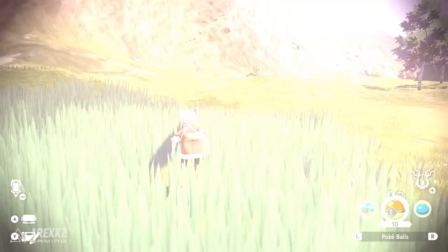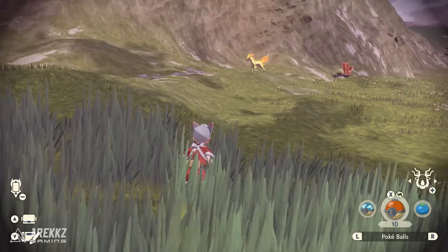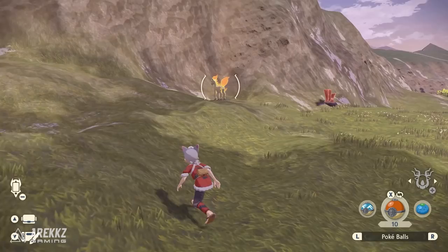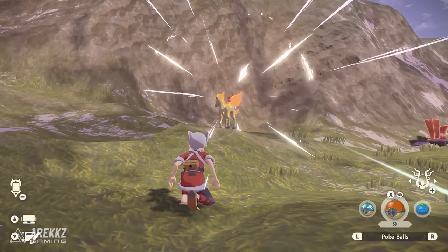To begin with, the first thing you need to have accomplished is to simply have caught a regular Poneeta. This can be done in the first map — go over to Horseshoe Plains, just to the east of the first base camp. You can do this very early on in the game. In that general vicinity you will normally find a Poneeta or two roaming around, pretty easy to catch. Once you have caught a Poneeta — this is a prerequisite — you must have done this at least once.